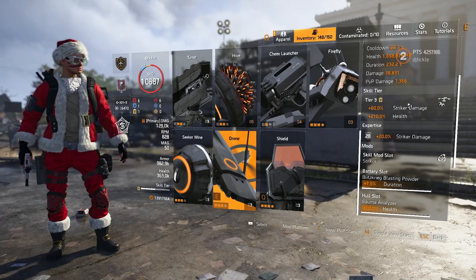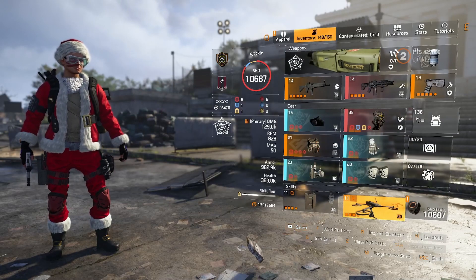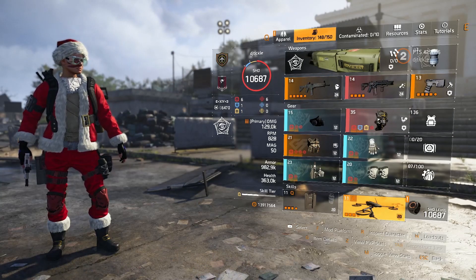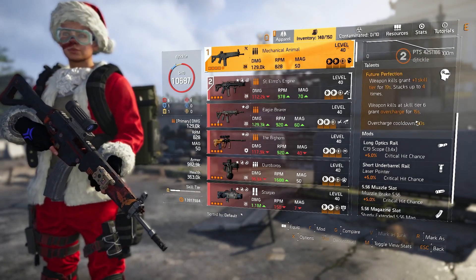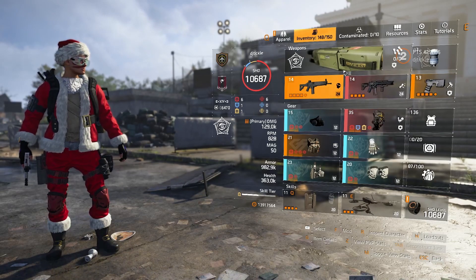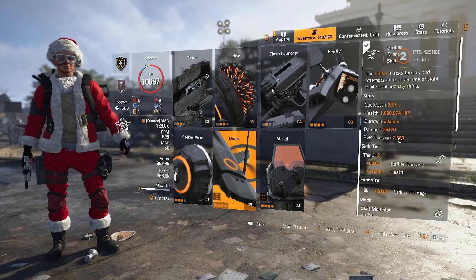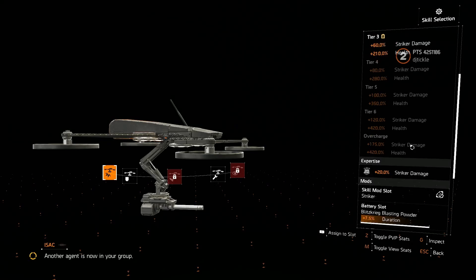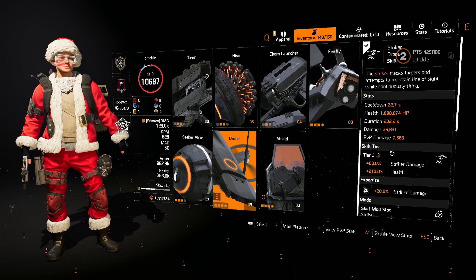What I have in there is my Striker drone, currently already sitting at skill tier three, which is super nice. We're going to see where it actually goes. Why is it at skill tier three? We've got one skill tier here, one skill tier here, and we shouldn't have any other skill tiers. Oh — you get one by default. Of course, so we get one by default then two more tiers.